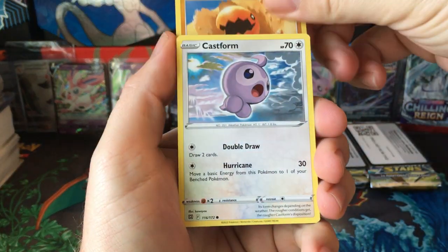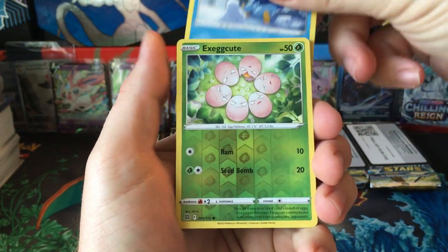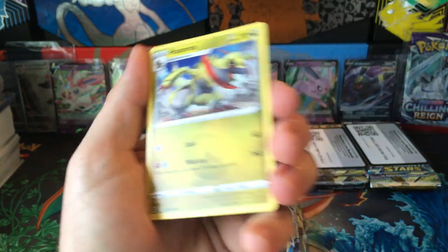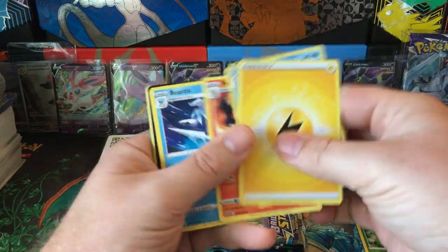Trapinch to start it off, Castform, Shroomish, Piplup, Execute, and Haxorus — so not much there.